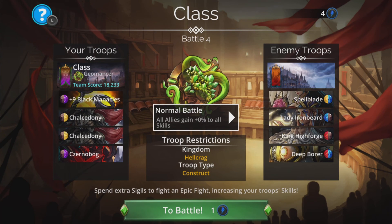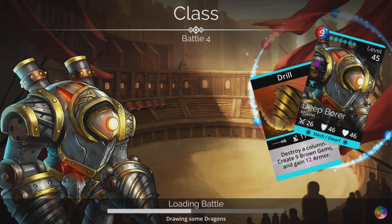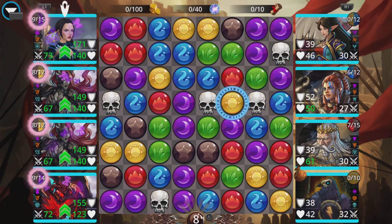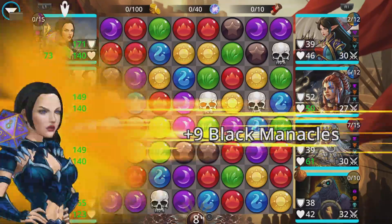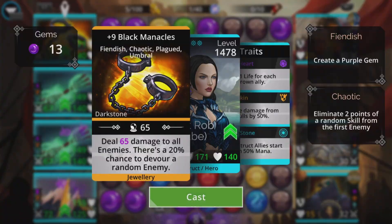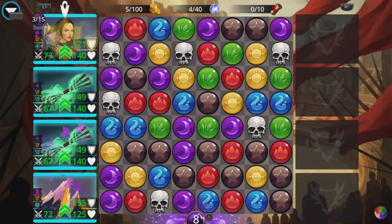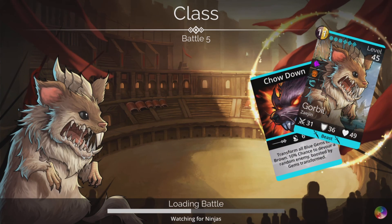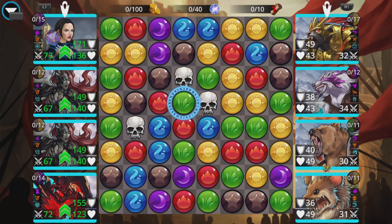Spellblade? Everybody's dead, Dave. Lady Ironbeard? King Hiveforge? Even Deep Borer? Dave, everybody's dead. If you've not seen that episode of Red Dwarf, you're missing out — that's hilarious. That is what it is from, in case you're wondering if I'm going absolutely mental. Obviously it wasn't the Gems of War characters in that episode — that would be some sort of weird time travelling prediction thing, which would have been most bizarre.